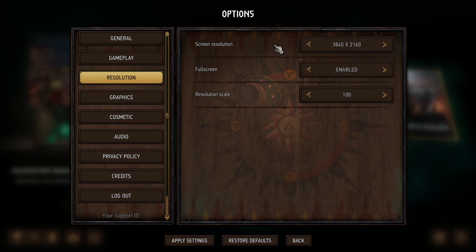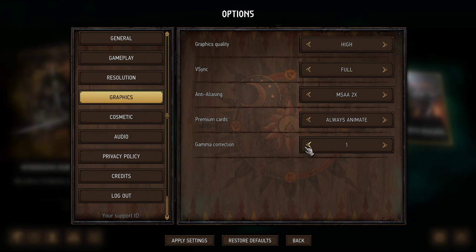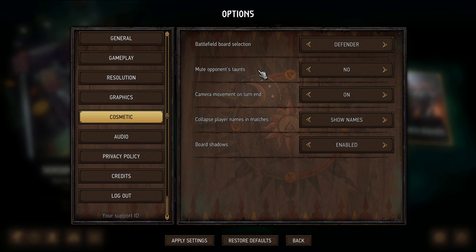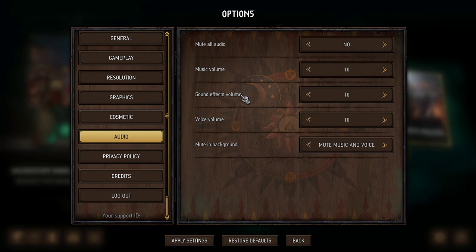Resolution looks fine. Graphics — no FOV slider though. V-sync, full screen — sure. Premium cards always animate, okay. Bringing brightness up just a touch. Cosmetic option — not sure what that means but sure. Mute opponent taunts — no no no. Camera movement on turn end — sure. Clouds, player names, board shadows — sure. Audio is all fine.